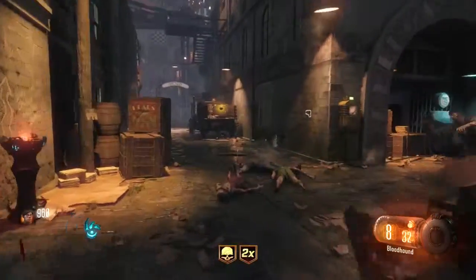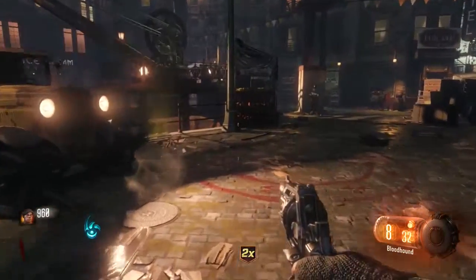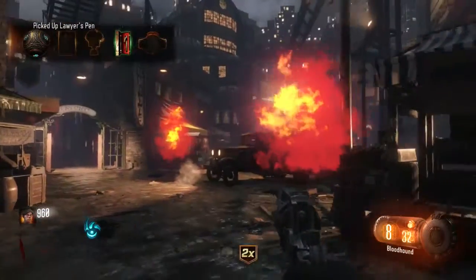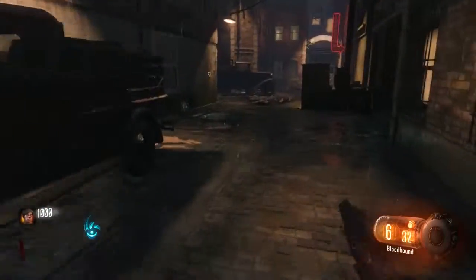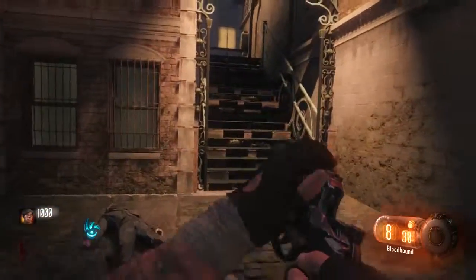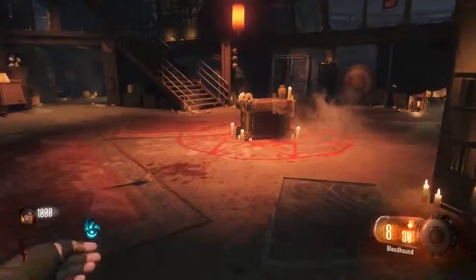I guess they're coming up there. Grabbing my summoning key. In-game voice: 'Please, you must help me. Only together can we prevent the destruction of your world.' I'm killing them. 'I'll leave you alive, sir, but we must remain vigilant. The keepers will try to thwart us at every turn.' So we'll keep going.